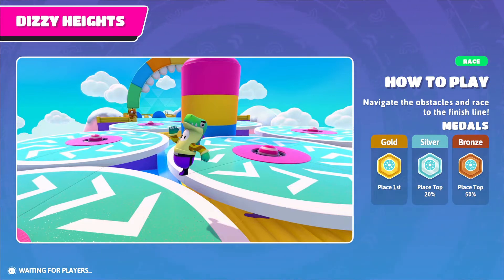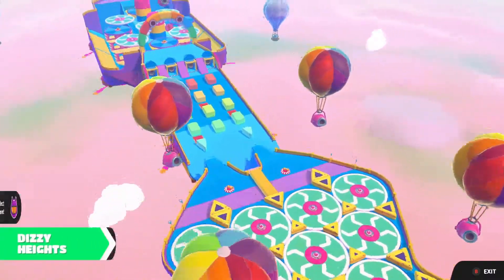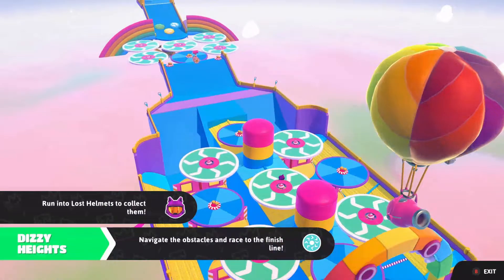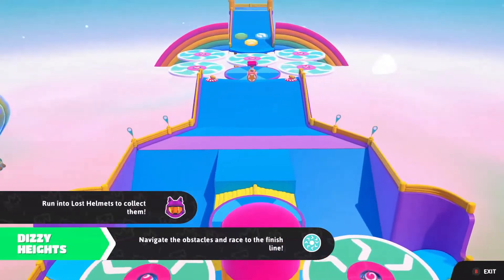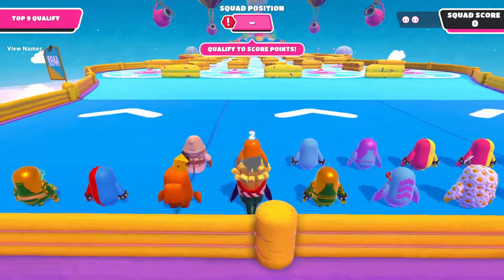So it works basically just like a regular Fall Guys game. You're trying to complete an objective, but you're working with a buddy and trying to eliminate other players. As the screen says, you run into Lost Helmets in order to collect them, so there's some collectibles involved. And the obstacle course just basically throws a bunch of stuff at you.